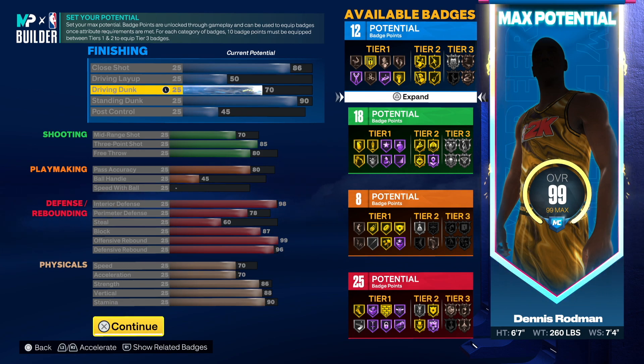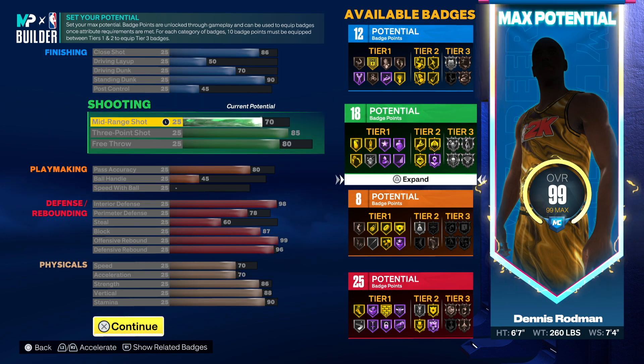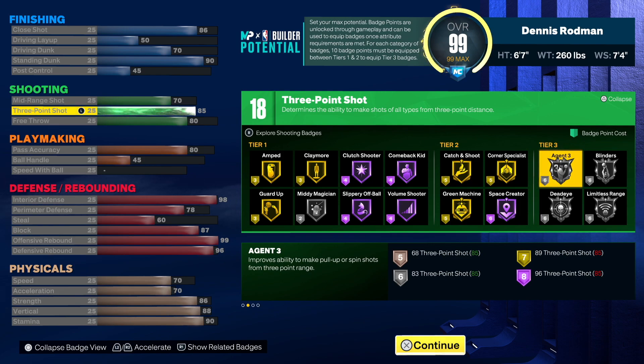That 90 standing dunk — same as on my previous Dennis Rodman build — lets you finish around the basket and basically bully down there. The 70 mid-range is there if you need it, but most likely you won't. Now the three-point shot: an 85 three-ball on a Dennis Rodman build is ridiculous. You could put this build in a five-out and go crazy — this build is lethal.